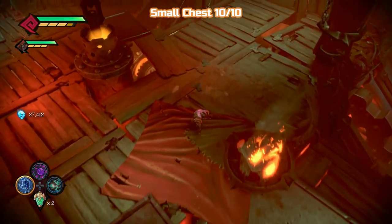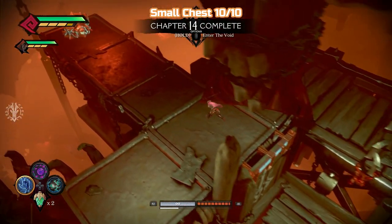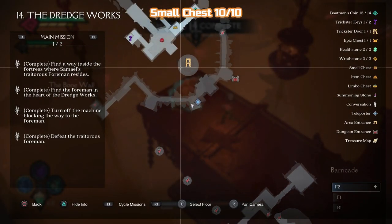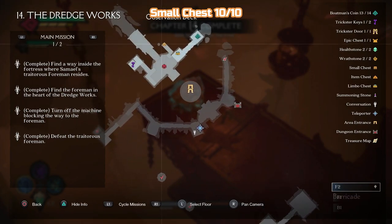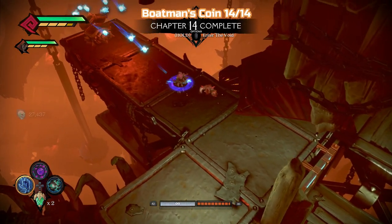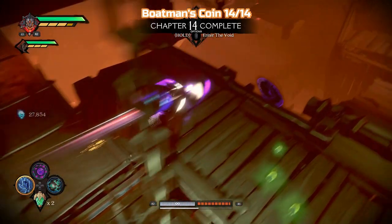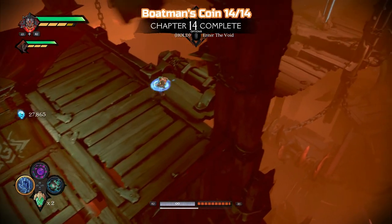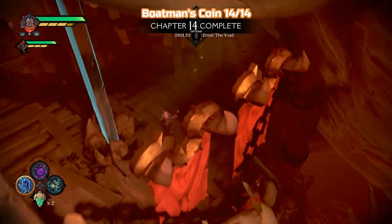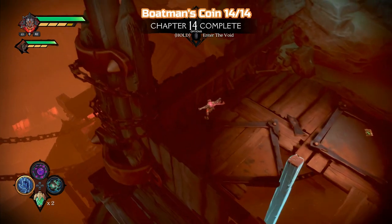There are two handholds now that were blocked off before — we can climb up because we are done. There's going to be quite a lot up here: there's a chest, a key, a limbo chest, and the final coin. So once you get that chest, run around to the right here — over here, you can see the handhold. Just don't want to forget these things. Once you finish the boss fight, you can see the chapter 14 complete notification. You don't want to press Options right away, because you need to get these things first and you'd have to redo the whole mission if you miss them — there's no quick way to get to them.